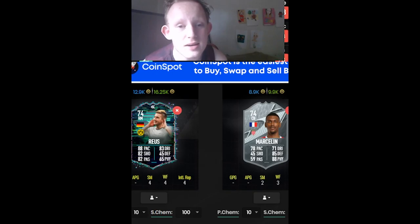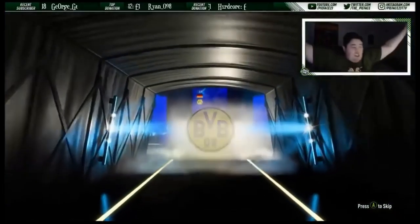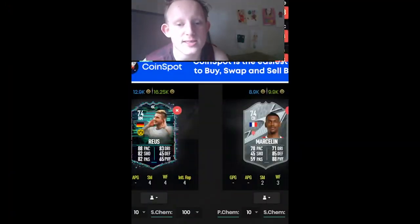And we've got the flashback Marco Reus, who looks mad. His dribbling's taken a bit of a hit, but so what, he still looks absolutely cracked. Link him up with your Renier and get your Marceline for all the other silver styles like Cyprian, Cherky, the right back that came out this week.